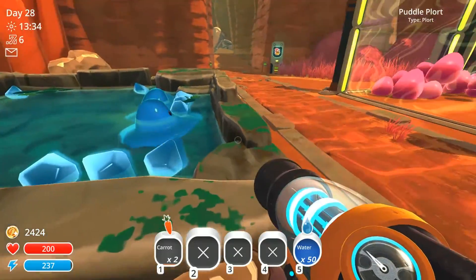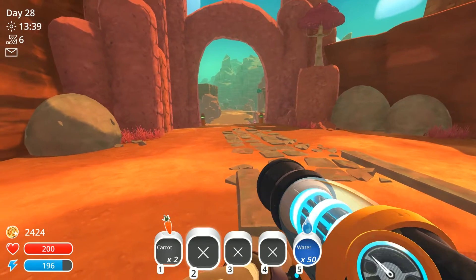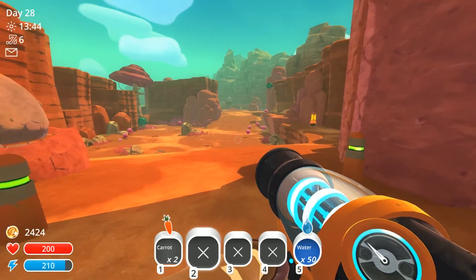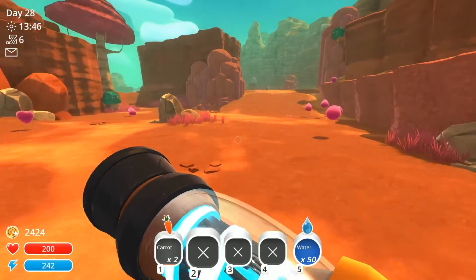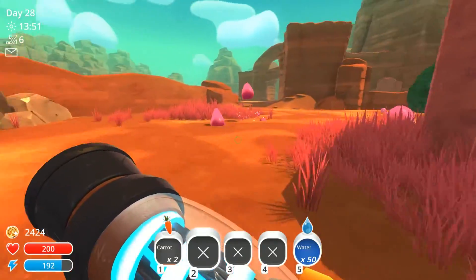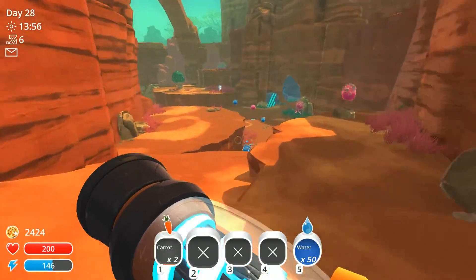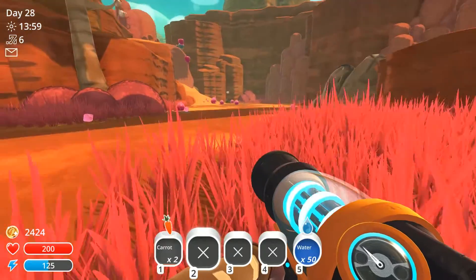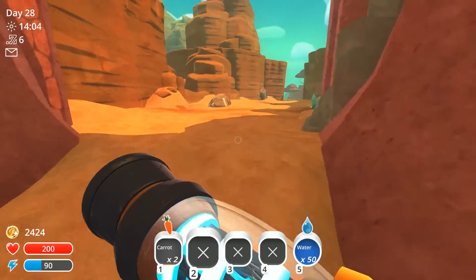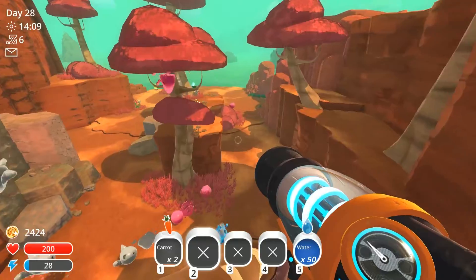Alright, you guys are fed, you have plorts but I'll collect those later. What I'm thinking about doing now is I need to go out and look around for those pods. Where was one? Let me think. There was one — I think it was by where that gordo slime was, the cat one. Let's go over there. Let's fly.